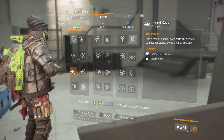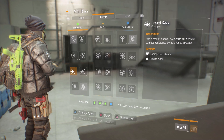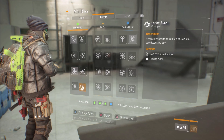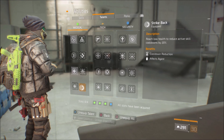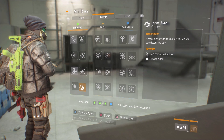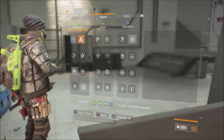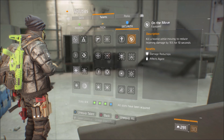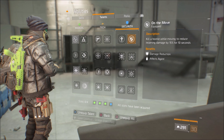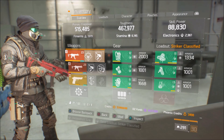Striker didn't really need a lot of damage resistance before, but now it definitely does, so go with Crit Save. I'm also using Strike Back — reaching low health reduces active skill cooldowns by 20%, so when you hit that low health threshold and need to heal, this helps get your skills back quicker. I also have On the Move — killing a hostile while moving reduces incoming damage by 15% for 10 seconds. Any way you can get damage reduction is a good thing for Striker now.